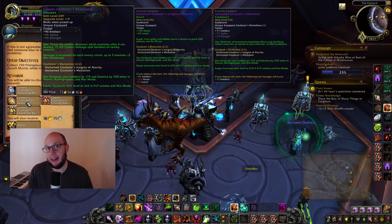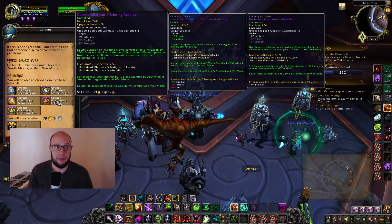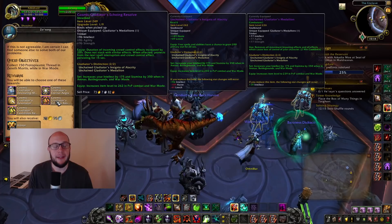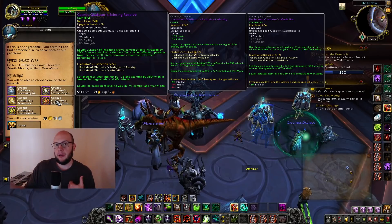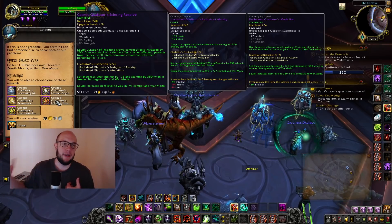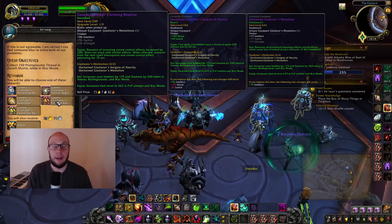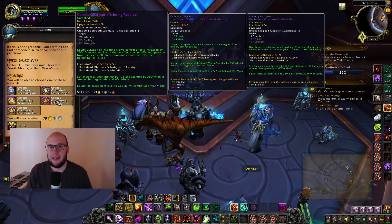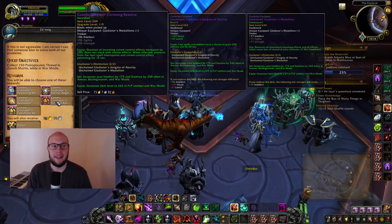One trinket could completely revolutionize the way the game is played — the Cosmic Gladiator's Echoing Resolve. It seems really complicated when you read it, but basically it increases crowd control on yourself by 20%, and once you are hit by a CC, you'll be immune to the next one. Then the next CC will be increased by 20%, but you'll be immune to the one after that, creating a chain of CC immunities. It's really good into classes like Shadow Priest or Balance Druid — you can immune a root so the beam misses, or absorb a stun to be immune to the silence.